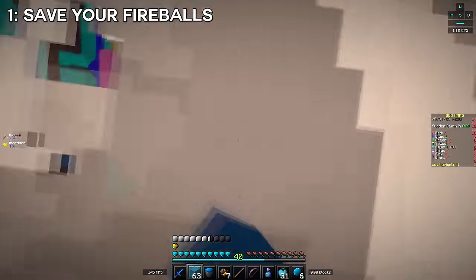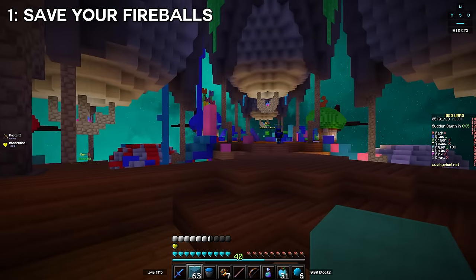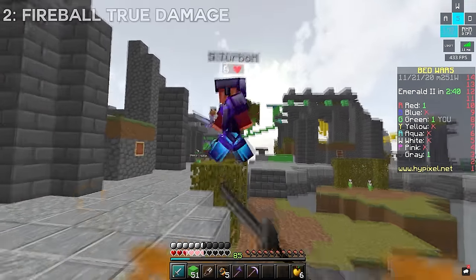One thing I love using fireballs for is jumping away right after mining an obsidian defense, since you don't want to get hit into the void. Fireballs can help you escape almost any scenario and can be used very creatively. Don't be the guy who threw four fireballs at me that ended up doing absolutely nothing — and this was on Air, so fireballs were extra hard to come by. This brings us to tip two: fireballs deal true damage.